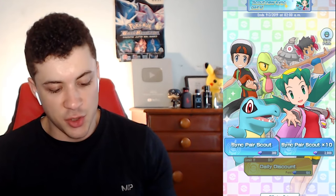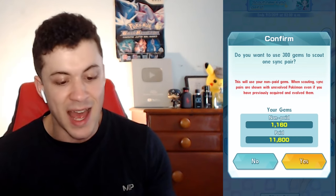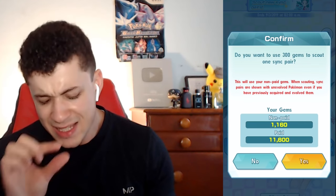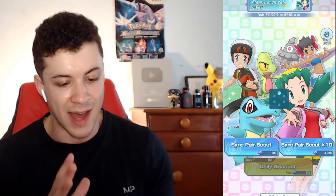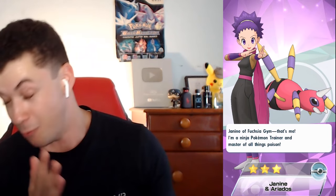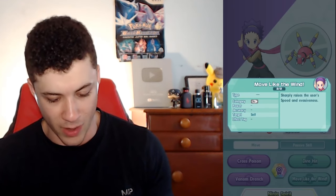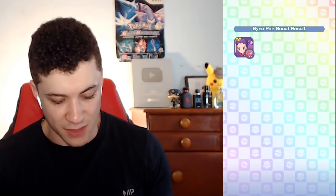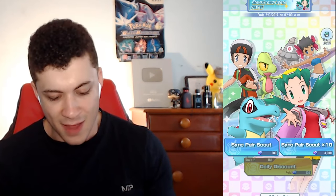Let's do another scout with the regular Sync Pair Scout. I want to see which gems it uses — non-paid or paid. Let's find out and see if we get one of those five-star trainers. Give me Chris! We got Janine, who knows Cross Poison, Venom Drenched, Dire Hit, and Move Like the Wind, which sharply raises the user's speed and evasiveness. It looks like it prioritizes my non-paid gems first — that's good to know.